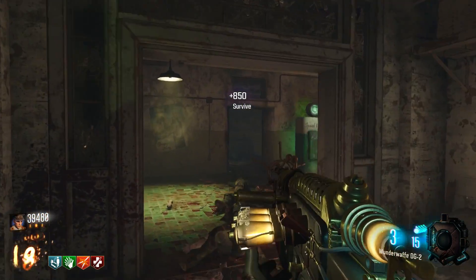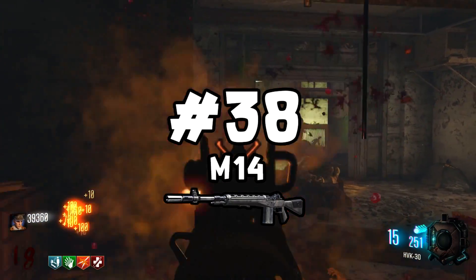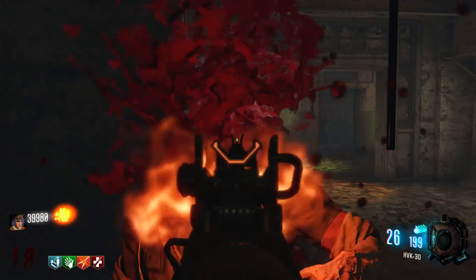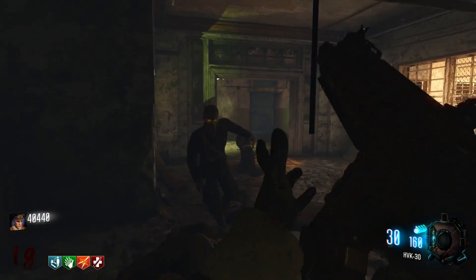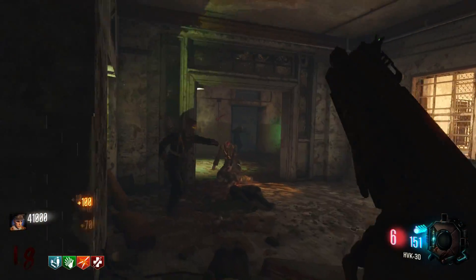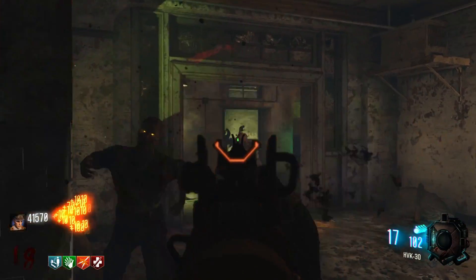Next we have another starting room wall weapon, and that is the M14. The M14 overall is not really the greatest gun. If you're going to buy a starting room gun, the M14 is probably the better of the two because it at least gives you some decent points. Pack-a-Punched, it's okay. In BO3 it's godly, but this is BO2, and here it's just really nothing special.